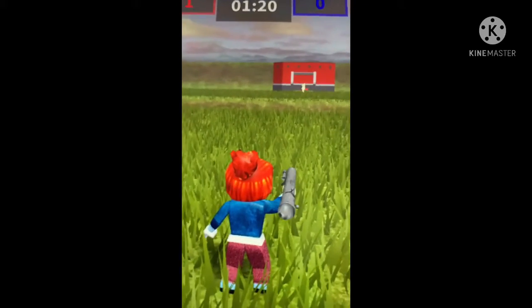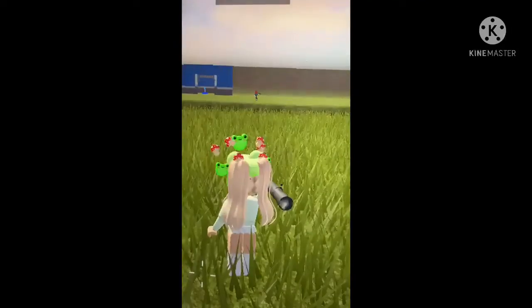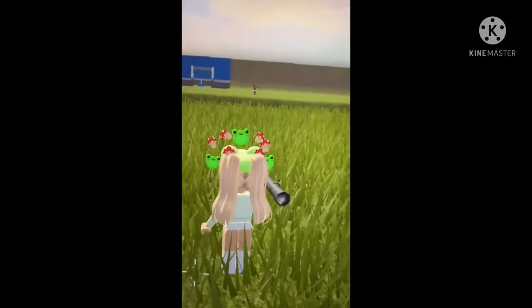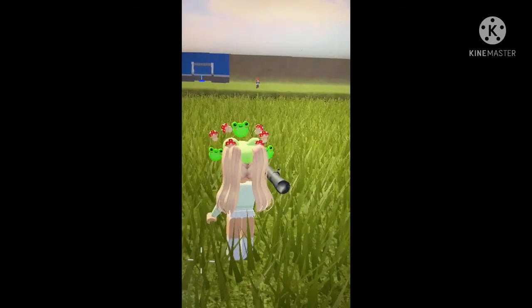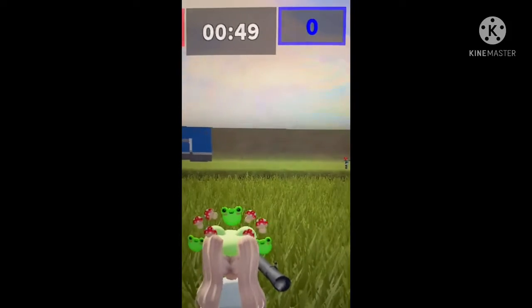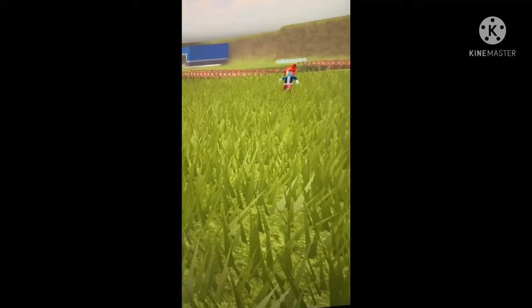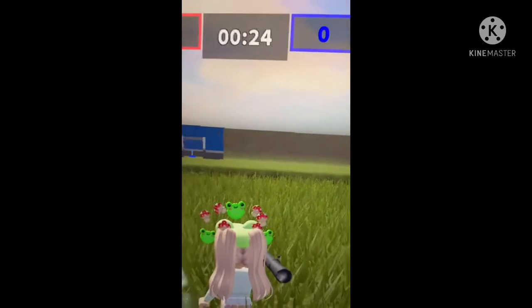The other team might be looking at your base to see what you're doing. So when they come closer to your base, make sure you're well aware and careful about where the person is coming from, because they can come behind you and get you. When they get closer, use your weapons and send them back to their base.